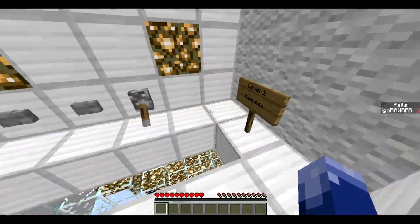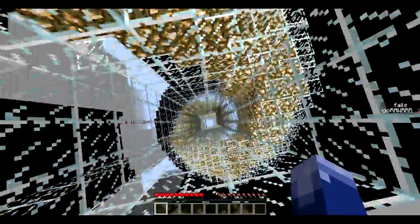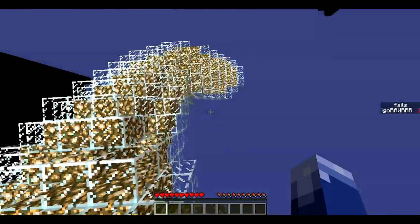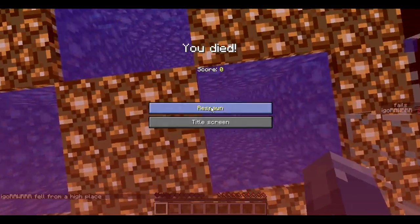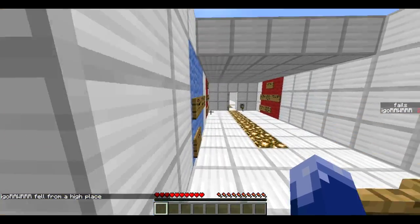The Dropper is really cool, because it's like parkour but at the same time you just fall and you just want to get to the bottom. That's what the quote-unquote parkour is, and it's really fun. I don't know why my chunks weren't loading too good right there. But anyway, that's the first level right there.